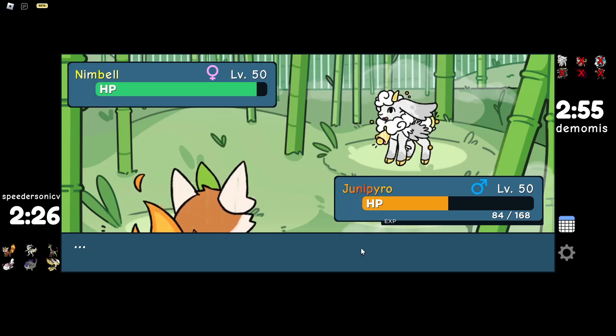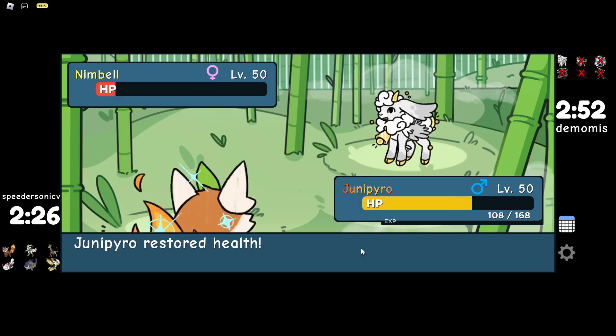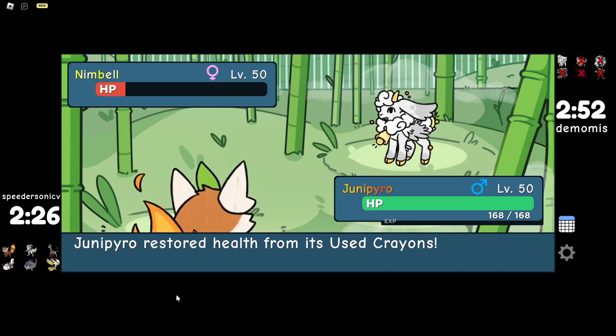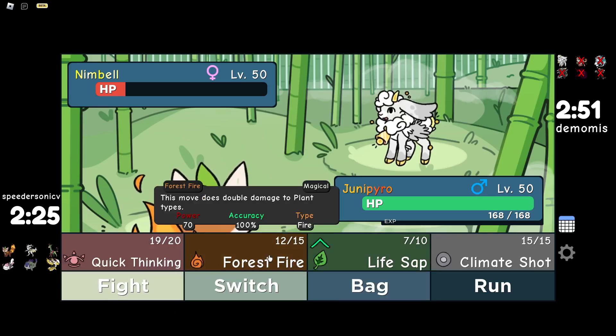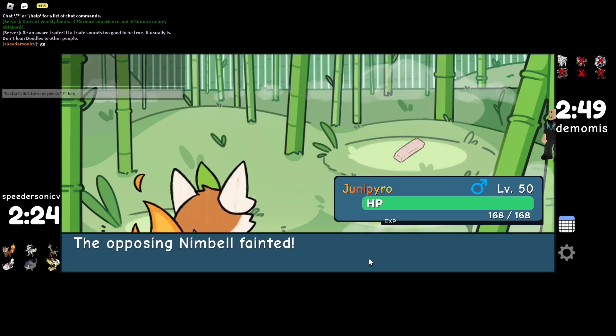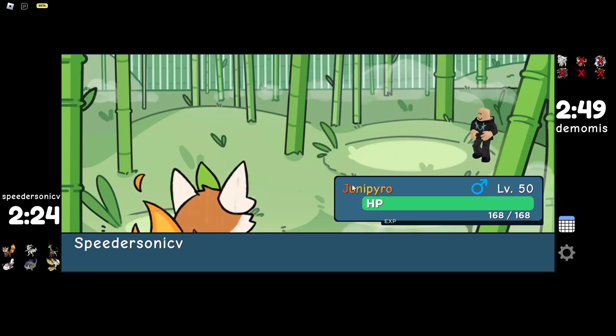I think with this we end it off with a Life Sap and get all of our health back. That's a GG — clean sweep with Junipyro! Remember when Nimble was broken when it first came out? You could just Lewis Prayer, Toughen, Lewis Prayer, Toughen, and then Blessed Blade — it was a 140 base power STAB with 120, at plus two. The scaling of Blessed Blade is insane. But yeah, that's a GG, good game.